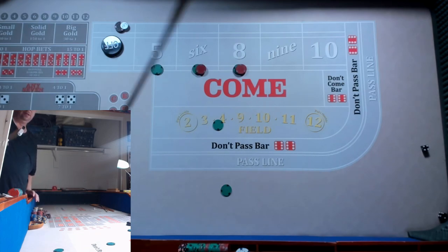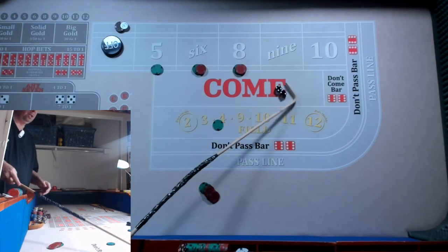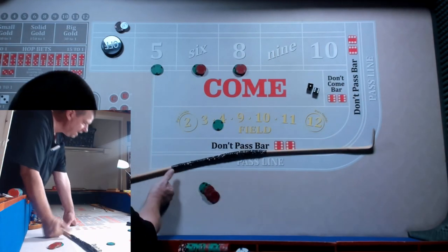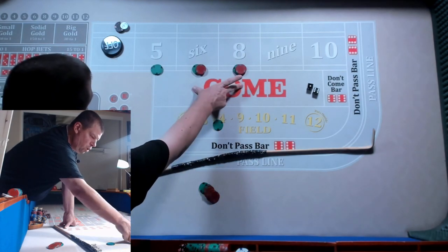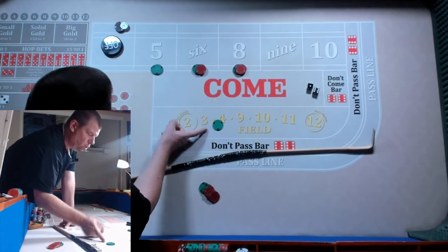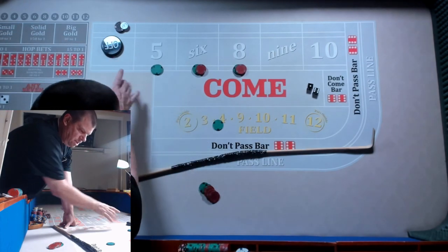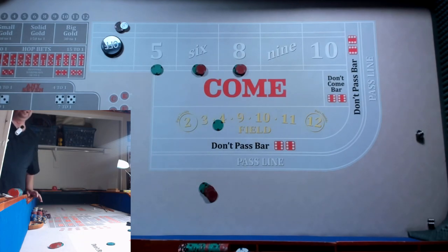We've got a six — $45 profit. The goal stop is $150. We've got a seven — I owe a nickel. Let me triple-check: I get paid $200, that's $195 wagered, I owe $10 for the vig, $5 comes out of the $200, so I owe a nickel. No problem. Working on the come out. We've got a 10 — we're going to make a quarter. Point is 10.